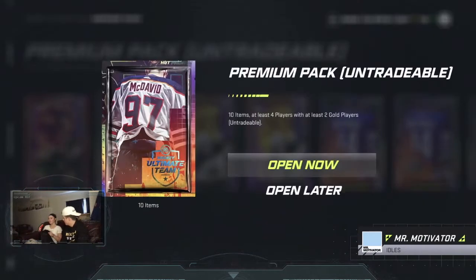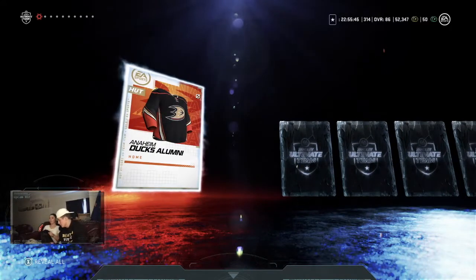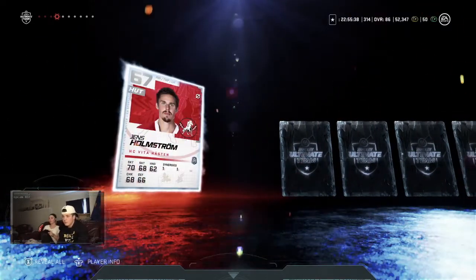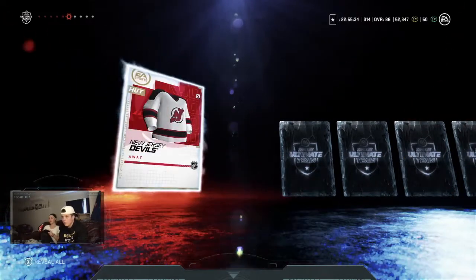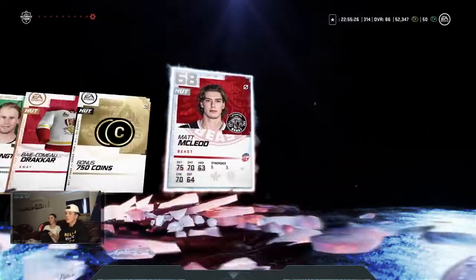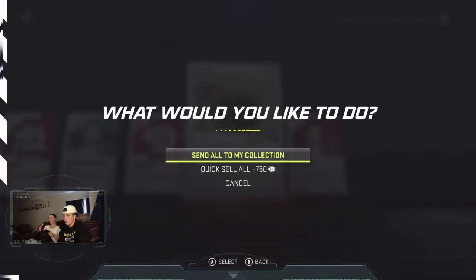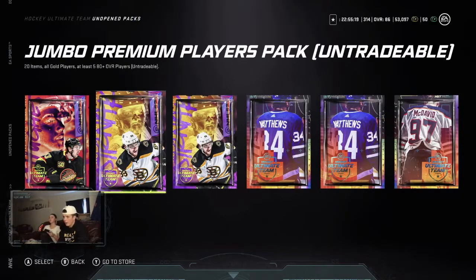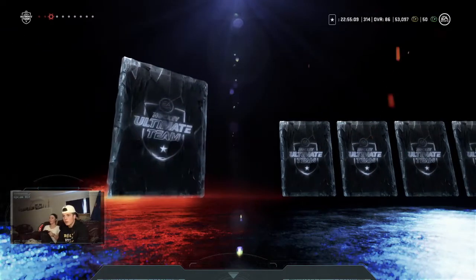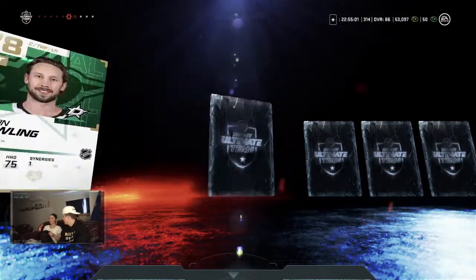Moving into the premium packs — we've got a McDavid pack in there. You don't know who McDavid is? Unbelievable, absolutely unbelievable. These packs have a little bit of everything — some coins in there, a couple gold players. You don't have to hit A on every card, you can scroll through. Man, this is not going good, Haley.